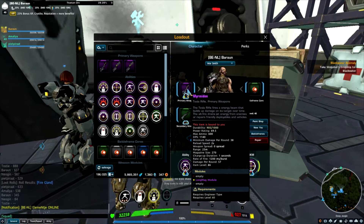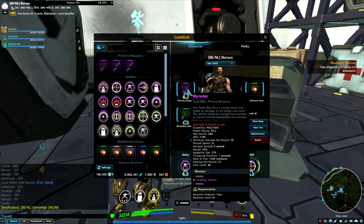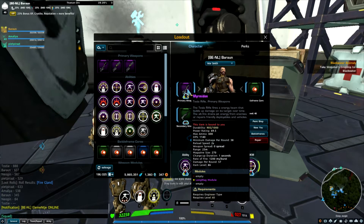My tesla rifle is mainly for healing my turrets during boss waves because they take a significant amount of damage. I went for a long mag module. I'm not sure what the other slots are used for, but magazine size on this weapon is the way to go, definitely.